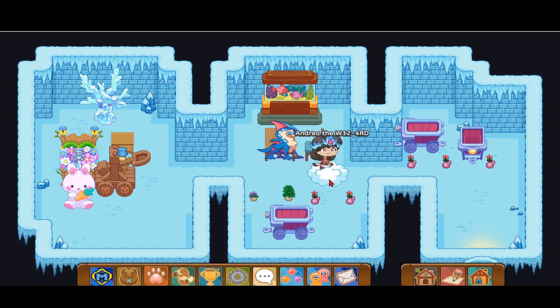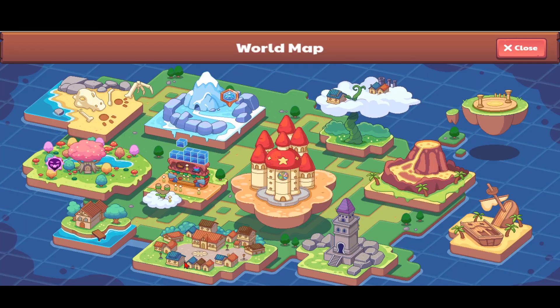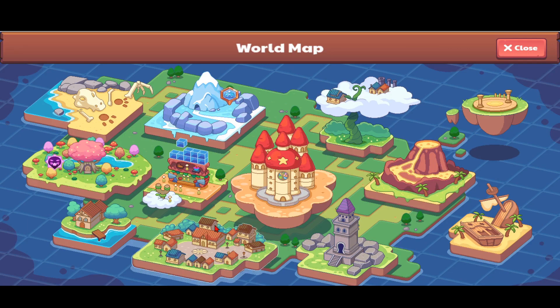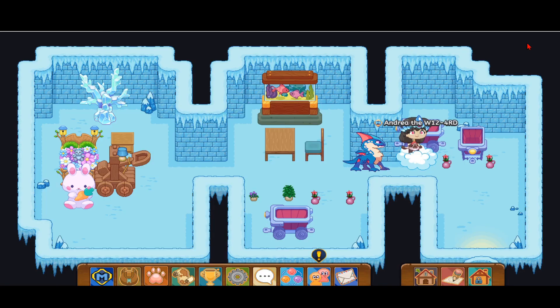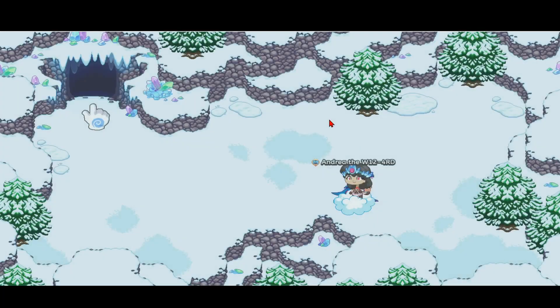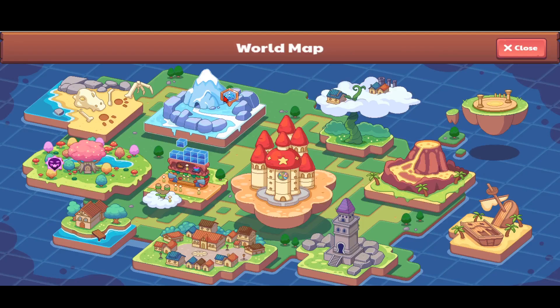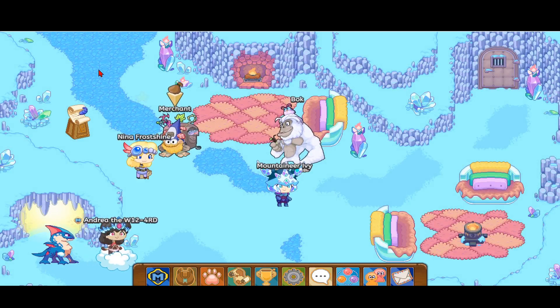So today I'm going to be showing you how to catch this pet. Most of you might be thinking you could go deep into Sky Watch, but that's a big no-no. What you want to do is go to the world map and head over to Shiver Chill Mountain. I accidentally headed to the Crystal Caverns — Shiver Chill Mountain is the correct destination.